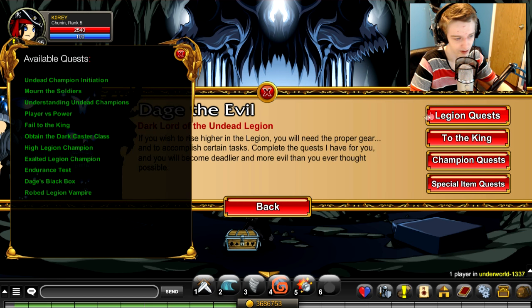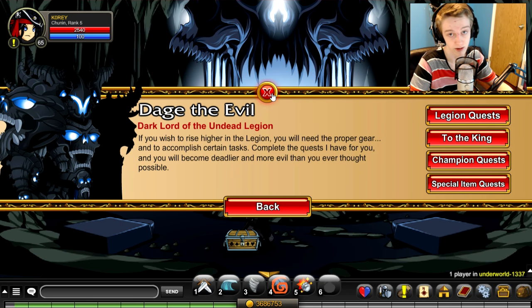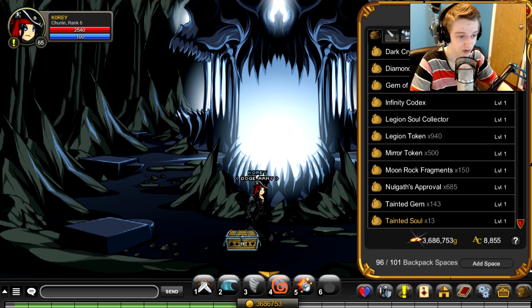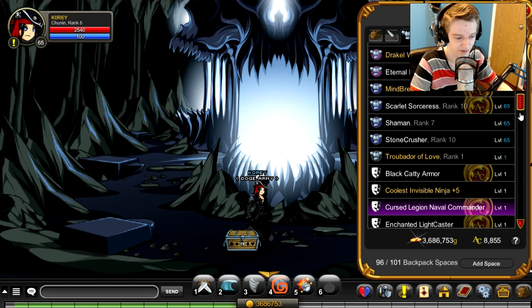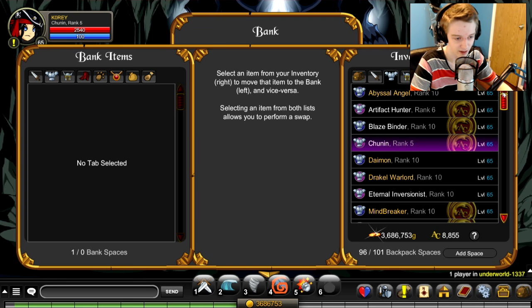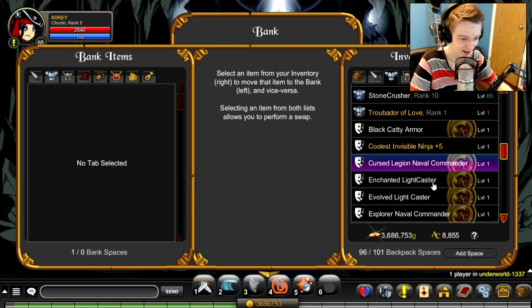You also have to do all the quests up to 'Fail to the King' — not 'Hail to the King,' but 'Fail to the King.' Once you have that done, you can start earning Legion tokens. If you already have the Legion tokens and you're wondering where to get the armor — my character currently does not have the Cursed Naval in inventory. As you can see, the Cursed Legion is here but the Cursed Naval is not — I have it in my bank just for demonstration purposes.